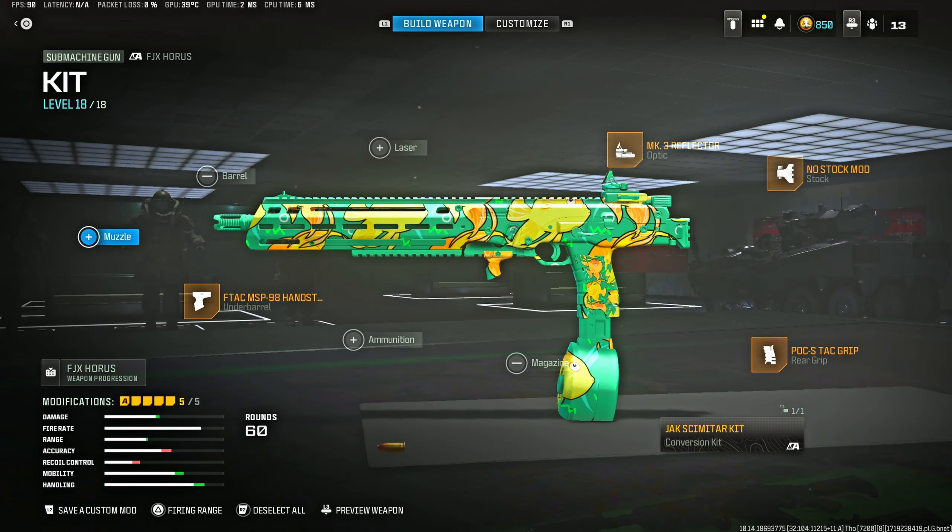So here's the loadout we are using for the FJX Horus with the conversion kit. We have the underbarrel which is the FTAC MSP-98, the MK3 Reflector optic — obviously this is all preference — the no-stock mod, the POCS Tac grip, and then the conversion kit. Thank you again for watching this video, don't forget to drop a like and subscribe if you did enjoy, and I'll see you in the next one.